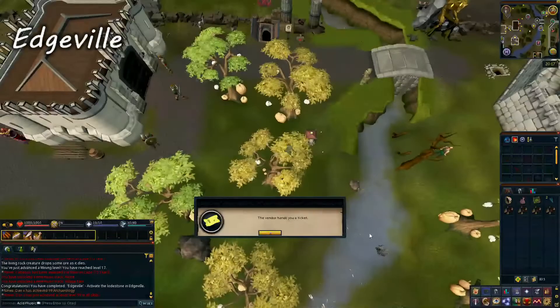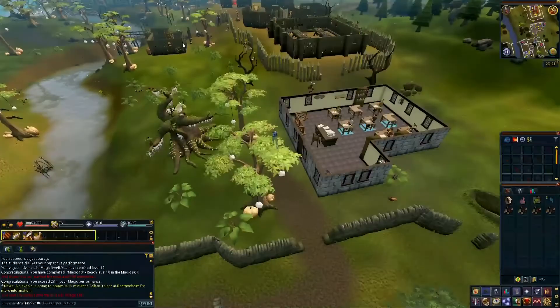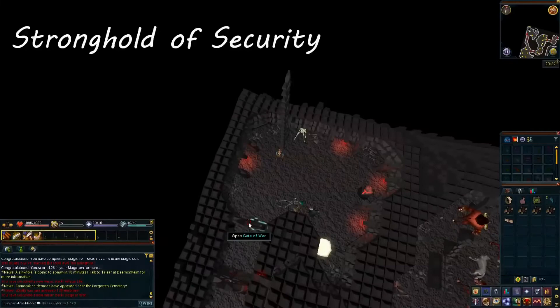Again, please check where the circus is for you when you watch and adjust accordingly. From Edgeville, we will be heading south to Barbarian Village. At Barbarian Village, talk to Dororan who is just by the Barbarian Village entrance near the bridge to start Gunnar's Ground. The next step in the quest needs to go back to Edgeville, but before we do that, we are going to head down the hole in the center of the village to get to the Stronghold of Security.